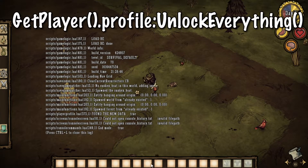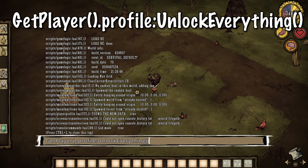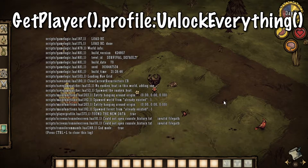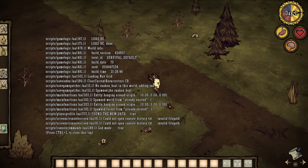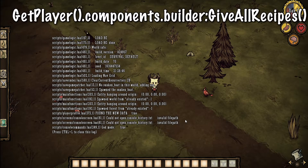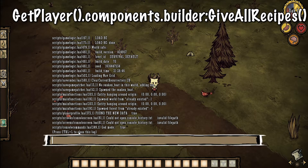Open up the console and paste the code I'm entering now — this will unlock everything. Remember, the codes are in the description below. This one will give us our first eight achievements. Now all we need are two more — wait until they all pop, then open the console again.